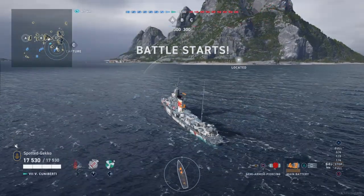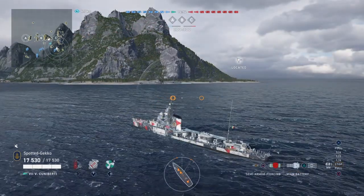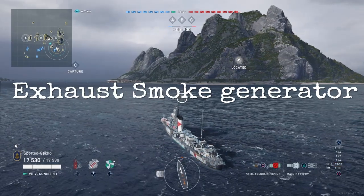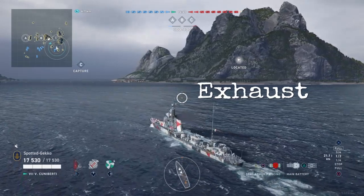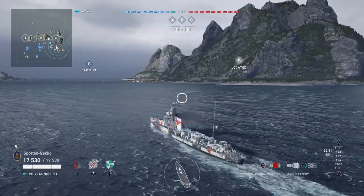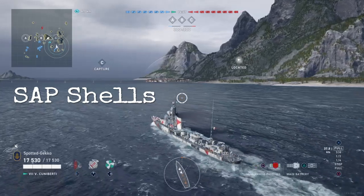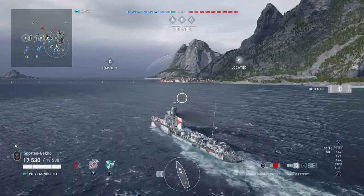We're going to first talk about the traits and do check out other CCs that are talking about Destroyers — maybe they can help you with your questions as well. First off, three traits, and the first one makes her quite unique: the exhaust smoke generator, which for the Italian ships means you can go at full speed and that smoke will cover you. Really nice to have, and you get four in the loadout.